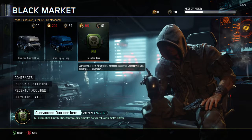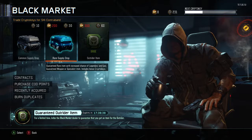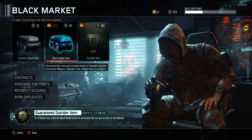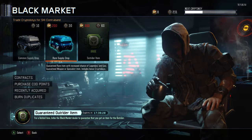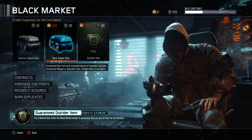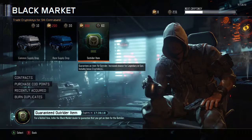It says increased chance for Legendary and Epic. I don't know if that's the same thing as this, and then it says guaranteed weapon or specialist item, includes bonus. Guaranteed — why does it say no guarantees? Guarantees weapon or specialist item, guarantees an item for Outrider. I think this is saying you can... that's confusing, the text is weird. So I'm going to go ahead and start opening these for you guys.